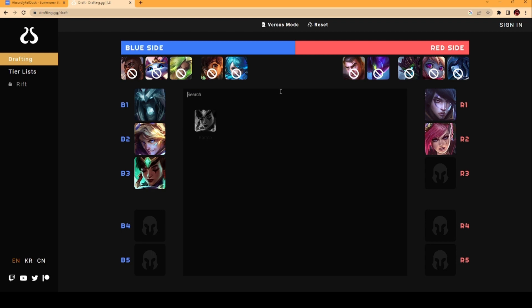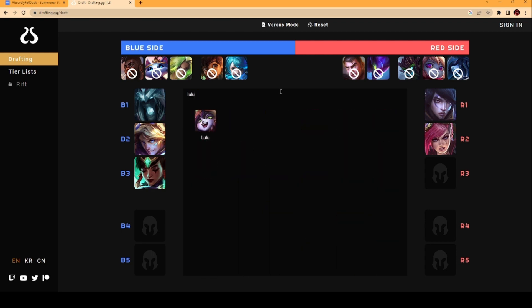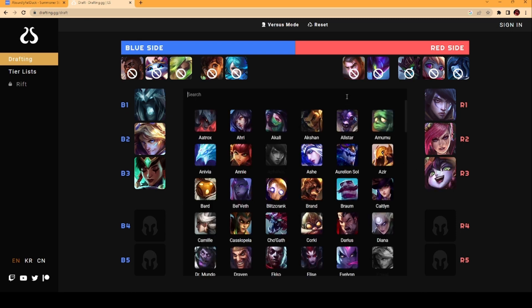You can see through this first pick phase, blue side has three matching themed champions with range, poke, disengage, and scaling, while red side is conflicted with Aphelios and Lulu wanting to kite with range and Vi wanting to dive in. Keep in mind that Karthus is a flex pick and is not guaranteed to go jungle.